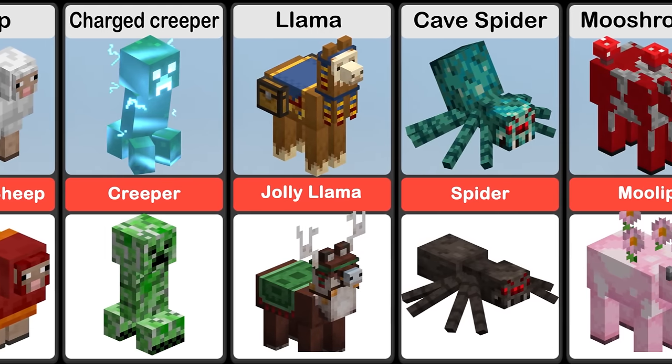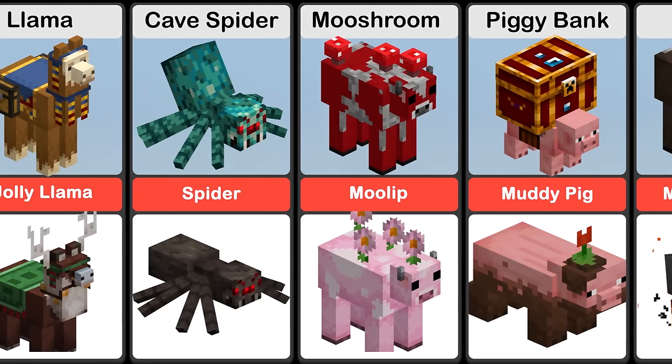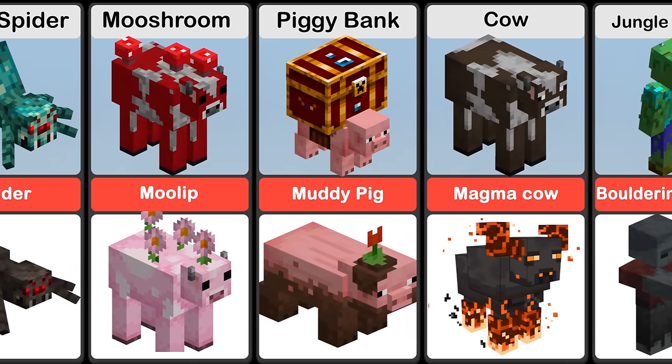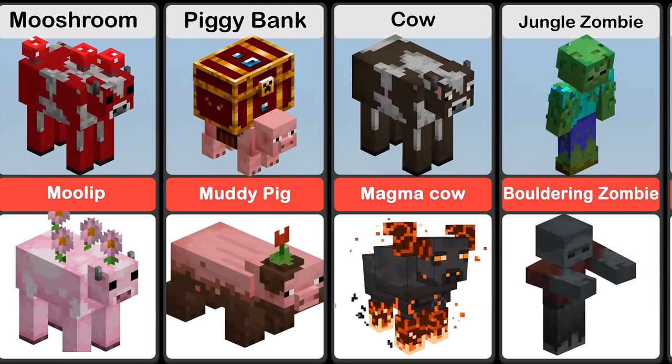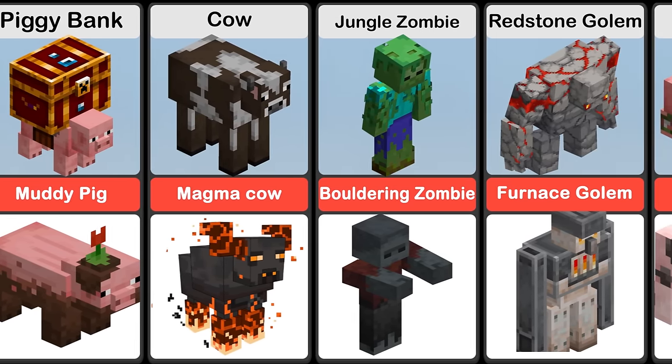A Lama is a type of mob that can be summoned by activating the wonderful weed. A Piggybank is a rare passive mob found in Minecraft Dungeons. If attacked by a hero, they drop emeralds and various loot.